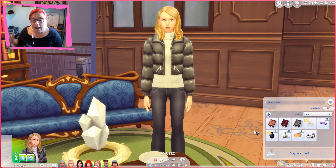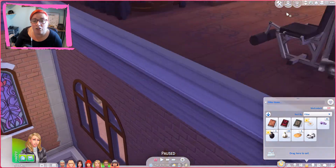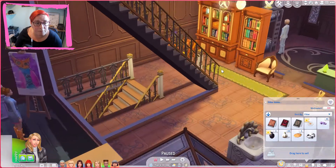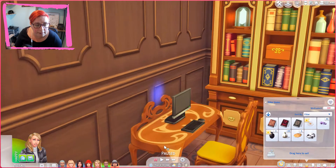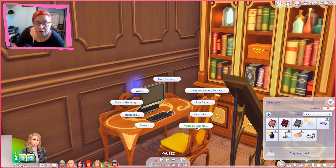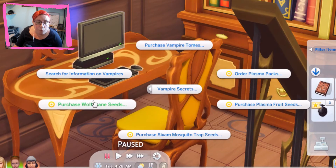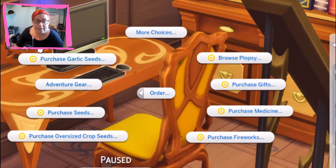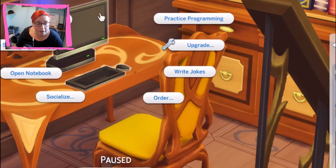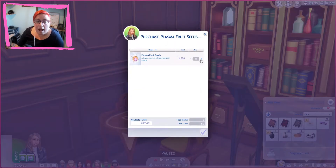I have showed you guys how to do the gardening and how to get the plants for the vampire cure already by growing them. This time today, we are going to do the Cheat's Way, and that involves going to the computer and buying the seed packs. If you're on the computer and you go to Vampire Skills, you can buy the plasma packs but you can also buy plasma fruit seeds. The wolfsbane and garlic come under Orders. So what we're going to do is go back to Vampire and purchase the plasma seeds and buy a bunch of these.